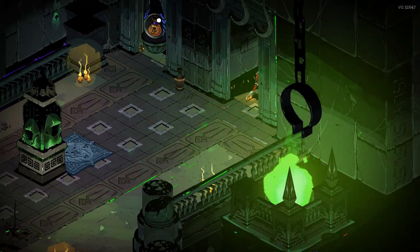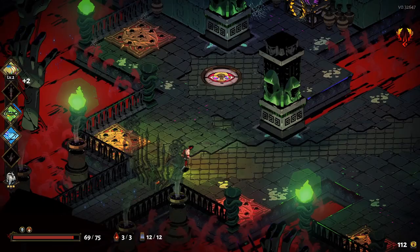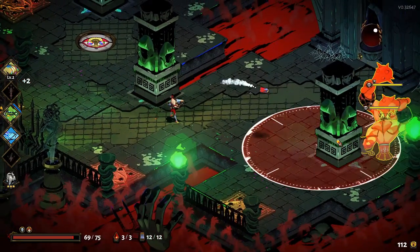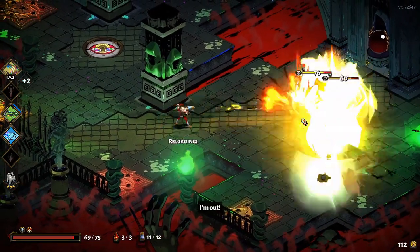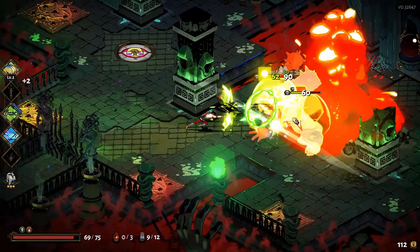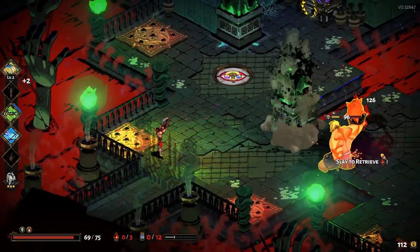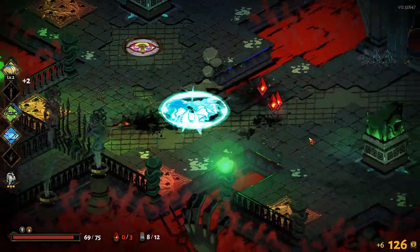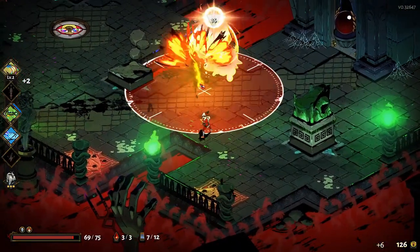In most roguelikes the game doesn't tell you what lies in the next room, but Hades is different in that regard. It'll tell you what you will be fighting for, so you're constantly deciding which one you'll go for next — will you go for another key, or for a boon from Zeus that will most likely give you lightning damage. But to decide that, you need to know which symbol means what. Welcome to Indie Game Guides, and today I present to you a complete guide on the gate mechanic in Hades.